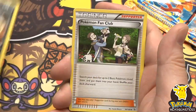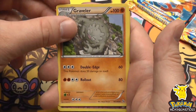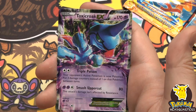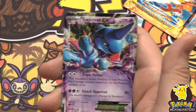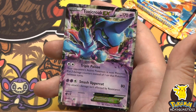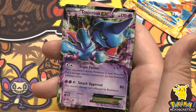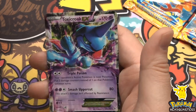Next video - I know I've been talking about it for a while, it's happening next video. We have a Graveler, reverse holo Spritzee - and oh! Toxicroak EX! Our third EX pull of the box - 170 hit points with Triple Poison: your opponent's active Pokemon is now poisoned, put three damage counters on it instead of one. And with Smash Uppercut. Wow, that's pretty ridiculous!